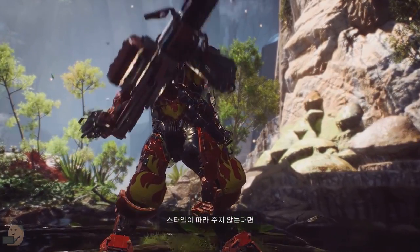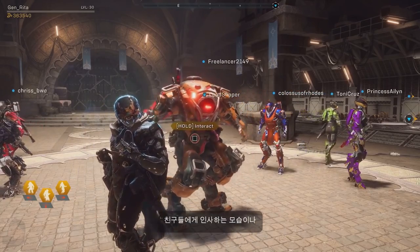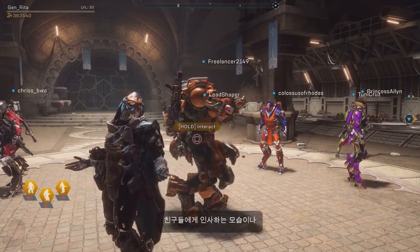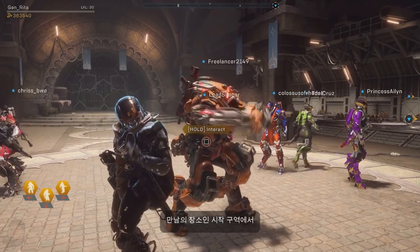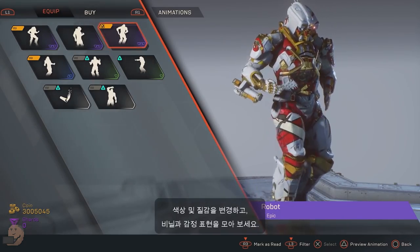Moving on, there are flame decal vinyls — thank god. Now all fire-based builds can represent. We can see here that more than 4 people can be in the social hub called the launch bay. In fact, up to 16 players can join you in this area. From here you can customise, personalise, take missions and contracts, and more. Oh, and there is a robot dance animation, just so you know. It still doesn't beat the finger guns though.